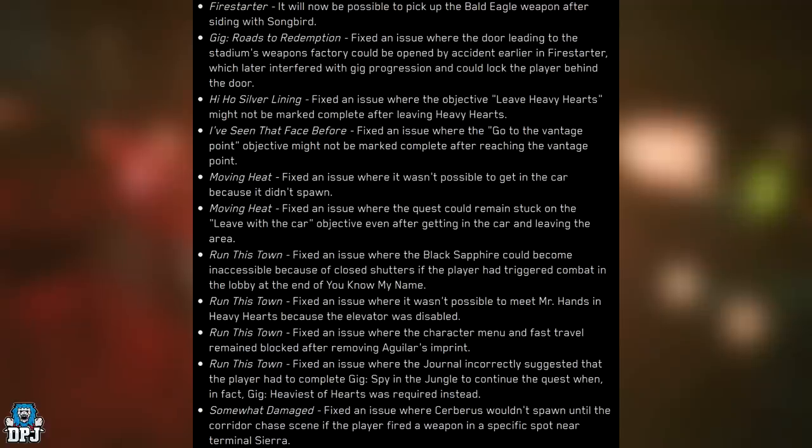Run This Town: fixed an issue where the Black Sapphire could become inaccessible because of closed shutters if the player had triggered combat in the lobby at the end of 'You Know My Name.' Also fixed an issue where it wasn't possible to meet Mr. Hands in Heavy Hearts because the elevator was disabled - I actually had this issue and reloaded my game to fix it. Fixed an issue where the character menu and fast travel remained blocked after removing Aguilar's imprint. Fixed an issue where the journal incorrectly suggested completing gig 'Spawn in the Jungle' to continue the quest, when in fact Gig Heaviest of Hearts was required instead.